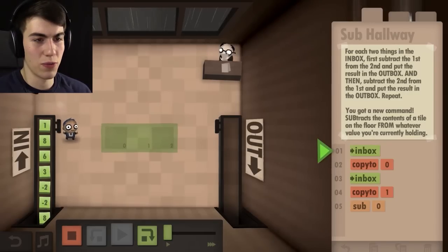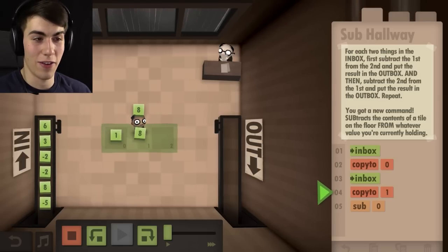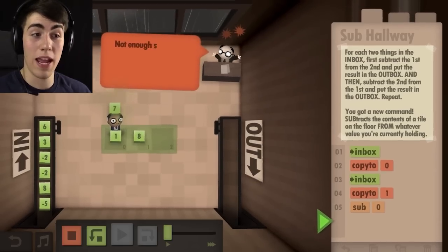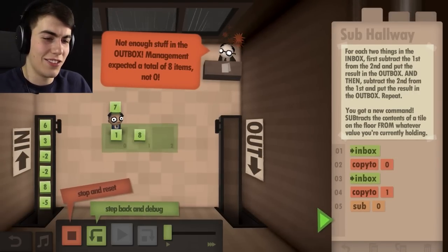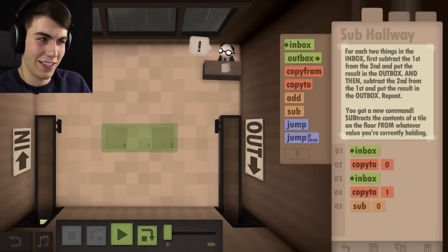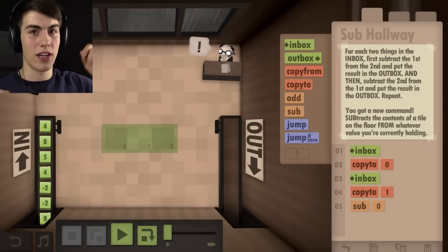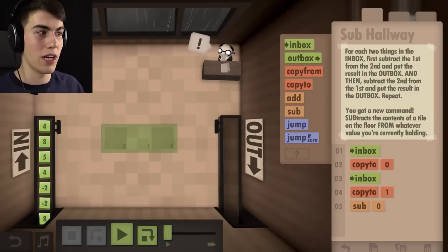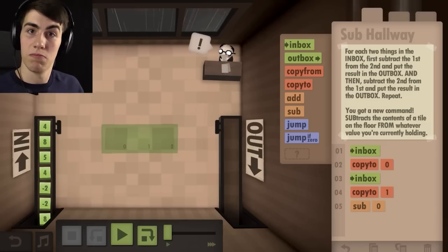Okay let's try this one because I'm kind of confused. One goes down, the eight goes down, and then you take one and subtract it from eight. I didn't even bring it to the outbox yet — just shut up. I think I understand it now. Let's go back. So that worked — once you have an eight, if you subtract the one, it's gonna take the one off the eight. That's the first one off the second one, which is what we need to do, and then we need to flip it.